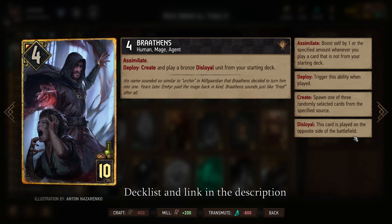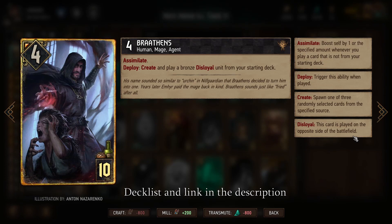Brothens is one of our best cards because not only does he have Assimilate, but his deploy ability will trigger Assimilate twice. We also use that to create a Duchess's Informant, with which we can create a copy of one of our opponent's bronze units — and if they've used any of our bronze Assimilate units, we could even create another copy of those.